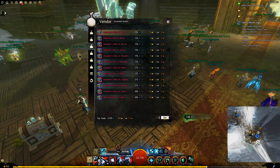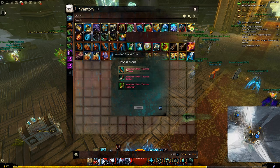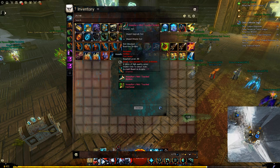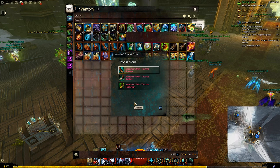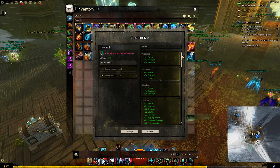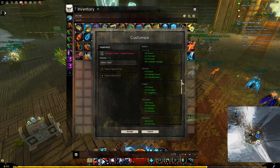Once you buy the ascended chest from here, you will find it in your inventory, and when you double click, it will open a window that contains all the weights, so just choose the one you want. For now I will choose heavy, and when you right click and choose customize, it will open a window and you can choose any stat you want from that chest.